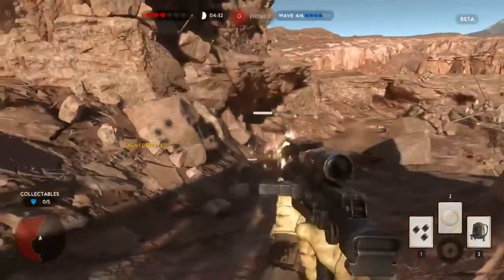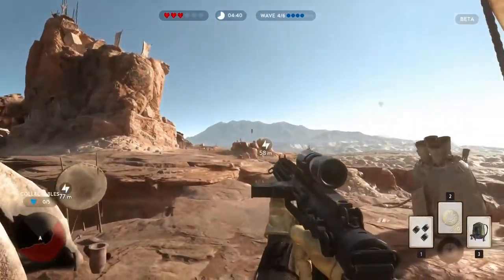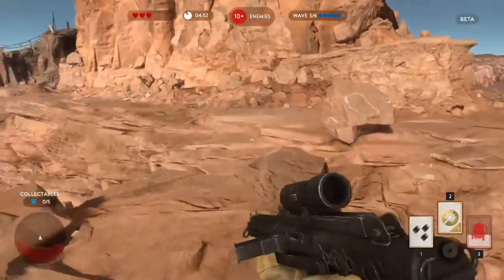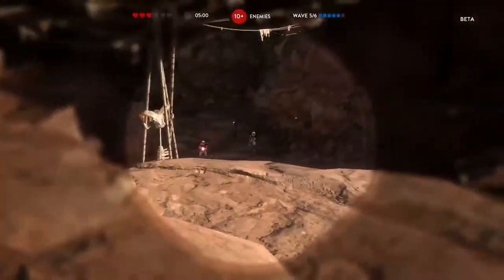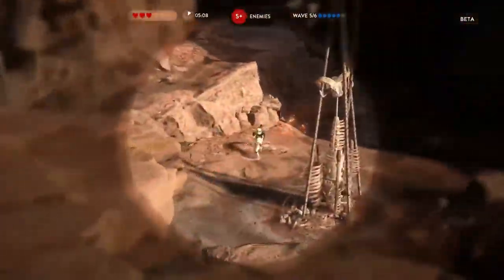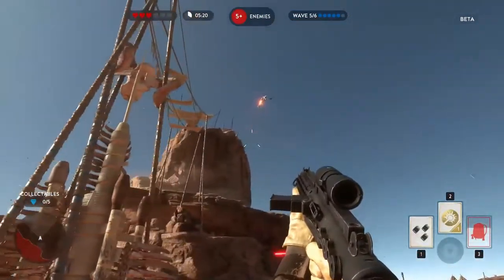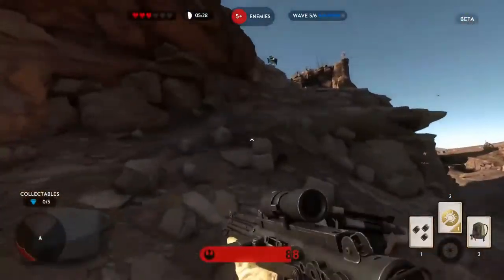Let's get him away! All enemy units defeated! Enemy now within scanning range! Scanners indicate jump troopers near you! It's coming and enemies. Let's go.